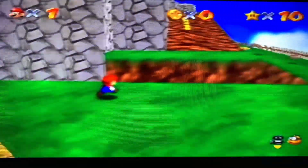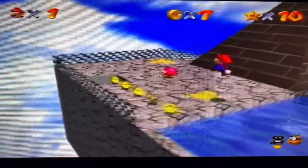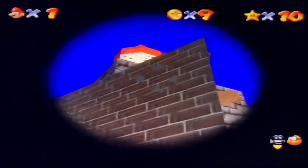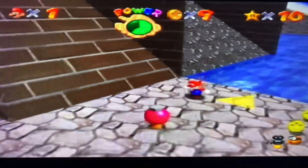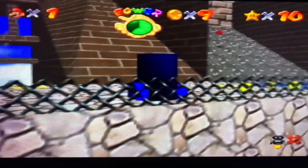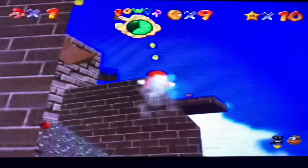Blast away the wall - all right. I'm going to go over to the left area over here. I believe we have to blast the corner of one of these brick walls. Let's see what we can do. I'm not sure which corner it was - let's start blasting this one. There we go - give Mario a little bit of a headache there. Let's see if we can land on the star - there we go.